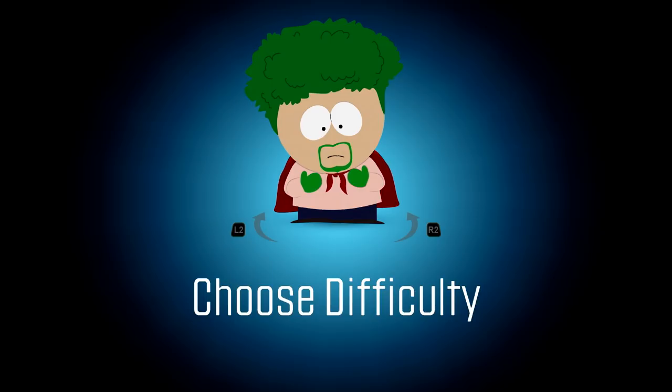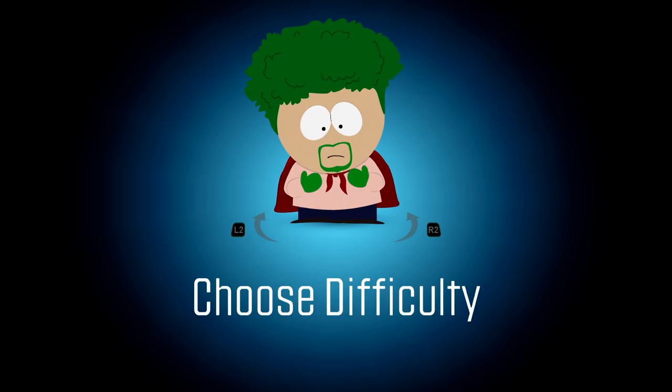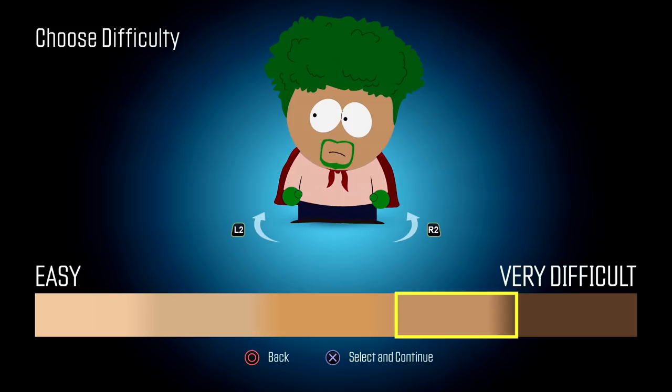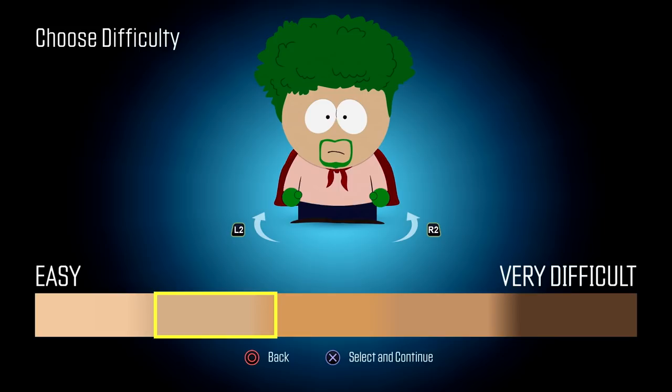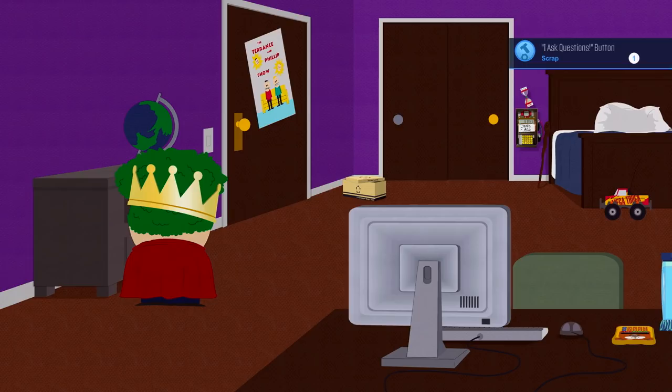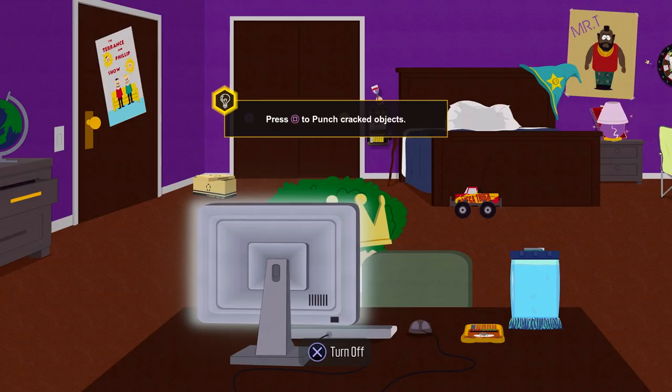Alright, so we're choosing our difficulty. Is that really doing what I think it's doing? Oh my sweet god! So the harder you choose the difficulty to beat, the darker your hero becomes. My god. So our first mission is to figure out what the hell we're doing here. I'm not 100% sure what our goal is, but I'm pretty sure it's to save the entire free world — AKA the City of South Park.